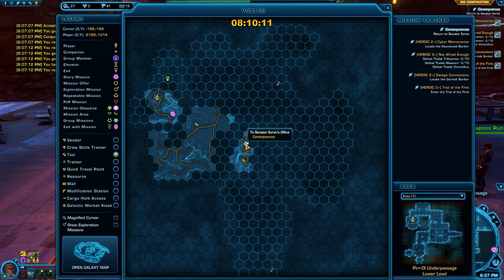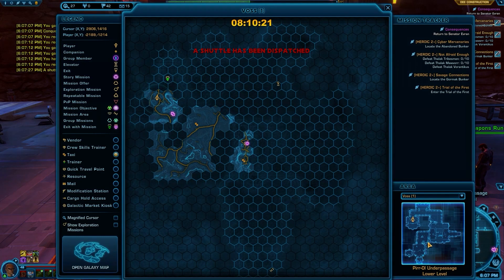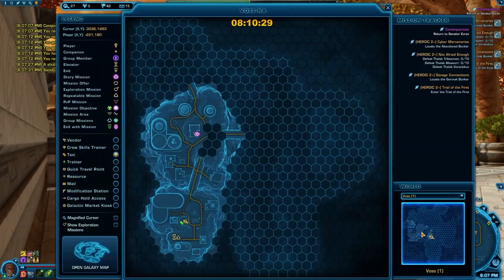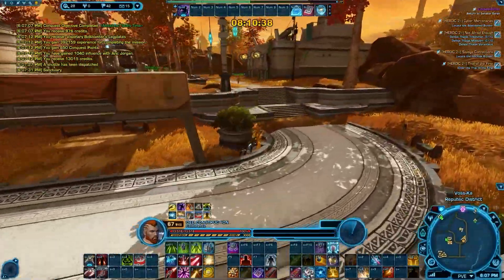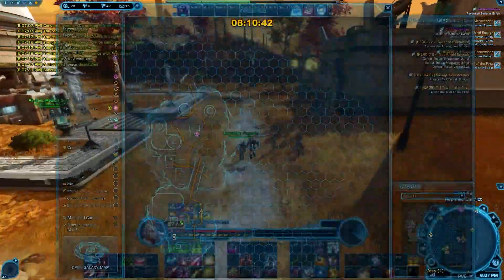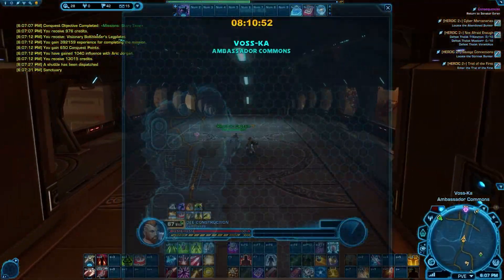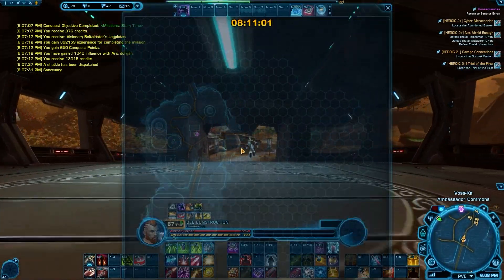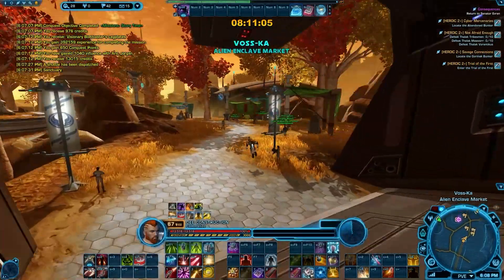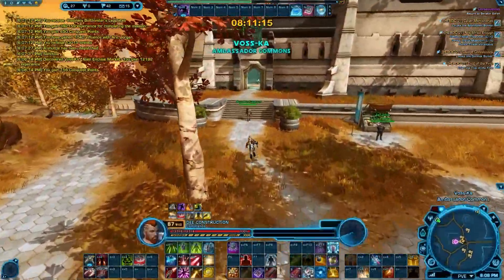Return to the Senator — the Senator is back in the main base. That clears this side. I think we go down here next and then end up over there. We also noticed we didn't trigger the exploration for the city here, so we'll go ahead and take a wide turn. I don't know why that didn't trigger the first time, but again — 12,000 experience, so worth checking out.